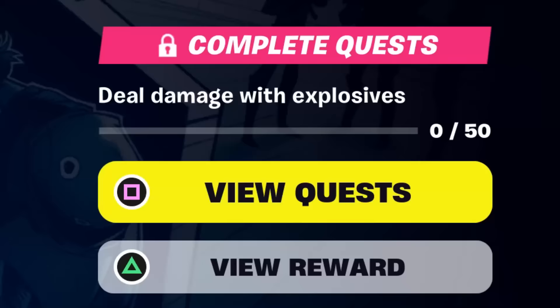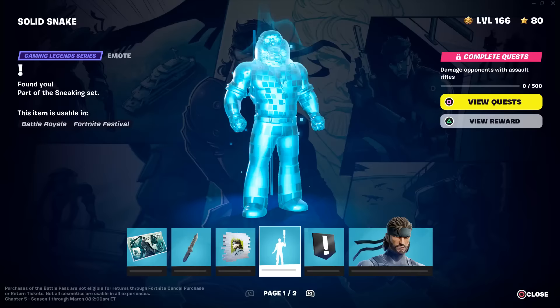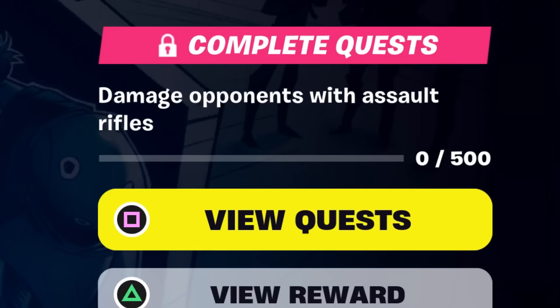From there, you need to deal damage with explosives. So grab one of these clingers and throw them onto any player or guard you find. After that, you just need to deal damage with an assault rifle.